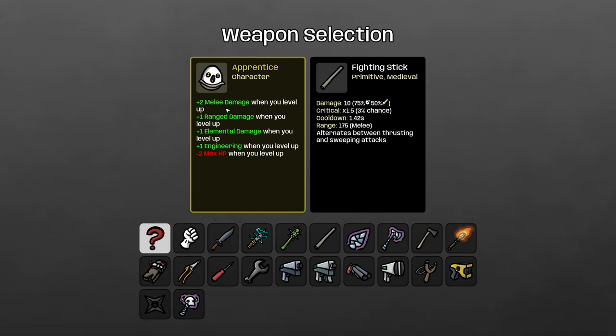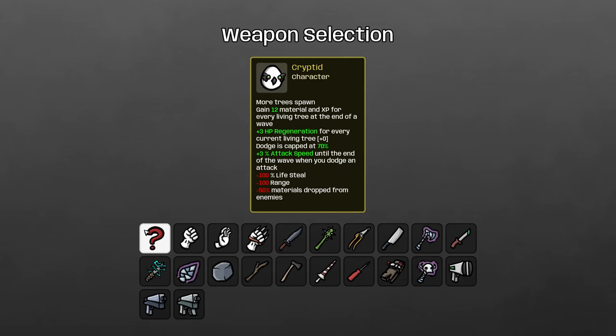The Apprentice gives you melee, ranged, elemental, and engineering damage as you level up, but you lose HP every time you level up. The most important thing is a weapon that helps mitigate the downside, because the upside is so good. You might be drawn to the Cacti Club, the Plank, or the Lightning Shiv since they have multiple damage scaling options — but I think the best weapon is the slingshot. Slingshot just wants raw ranged damage to scale, so all those bounces help it scale a lot, and it gives you 15 HP which counteracts the Apprentice's downside.